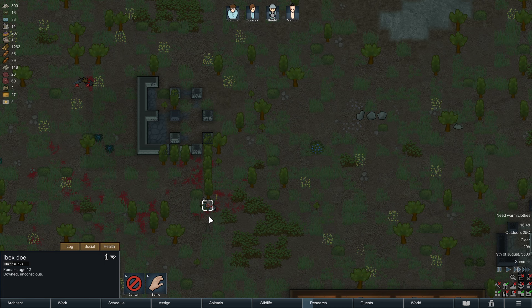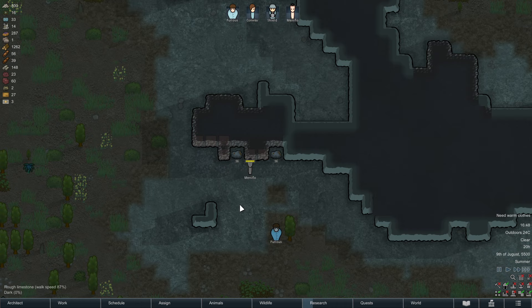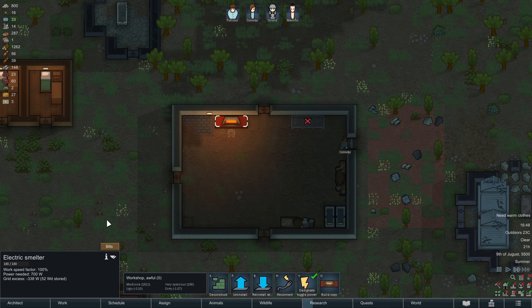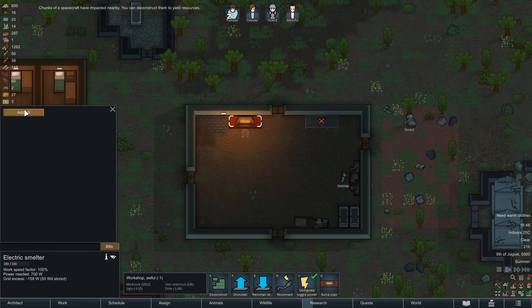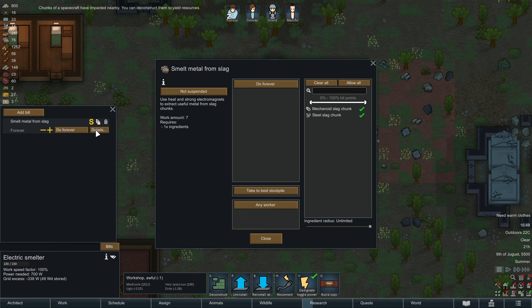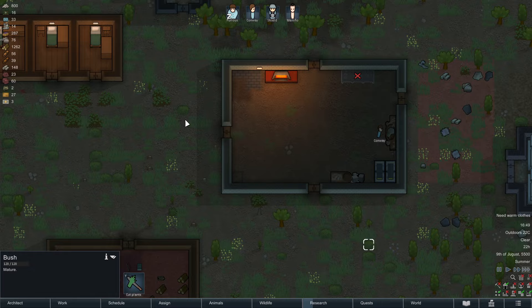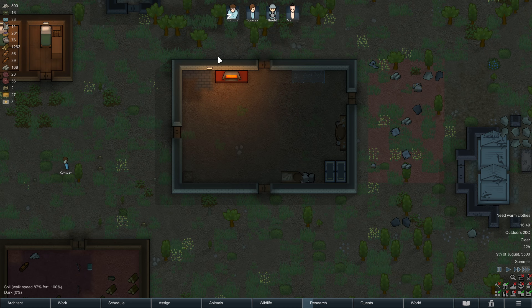The Ibex doe went down, so we're marking it for hunting. If you do that, the body will not get blocked when it's dying — instead your people will try to pick the body up. Most importantly, we now have the power for the electric smelter. We want to smelt metal from slag and do that forever. As usual, we're going to limit the ingredient radius so that whoever is working on the smelter is not going to try to find that stuff from elsewhere.